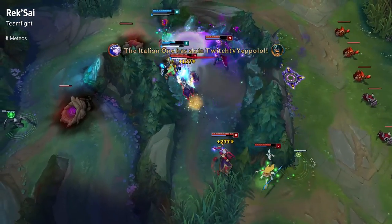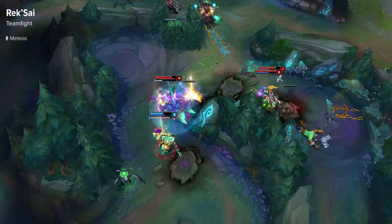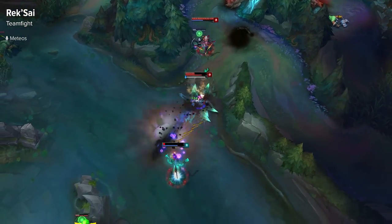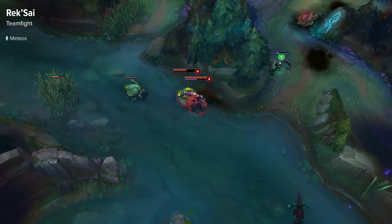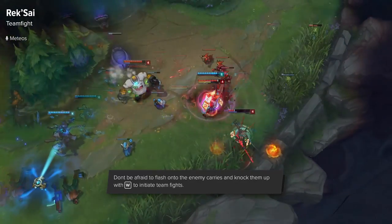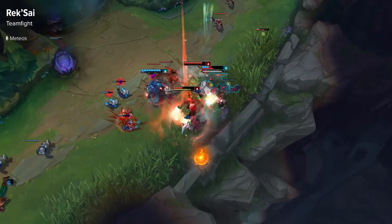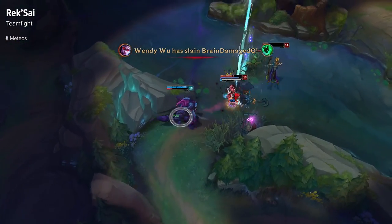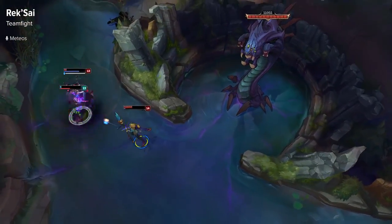For team fighting as Rek'Sai, she can pretty much do whatever she wants because she's a tank who does a lot of damage. Generally you want to sit underground throwing Qs to poke them down a little bit, and then when the fight starts, you can initiate by just dashing towards them. I like flashing and using my W knockup on their carries, which can really start a fight favorably by knocking up their team and letting your team follow up, and then from there you basically just chase people down using your Q and E-ing them whenever you can.